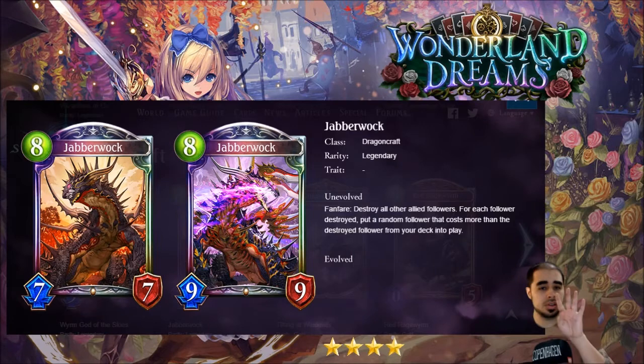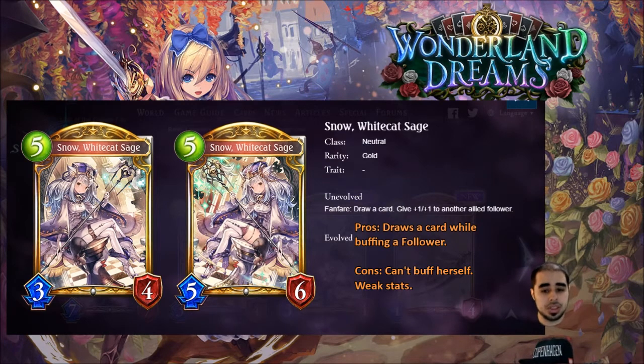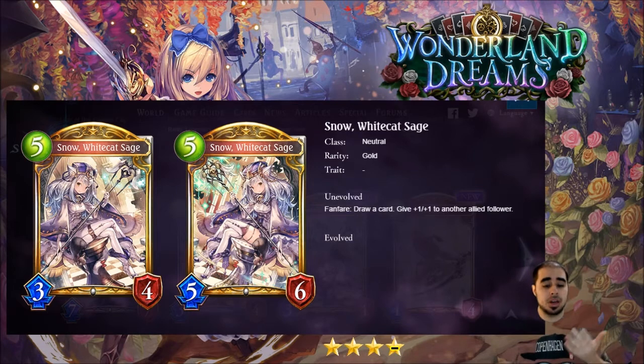Next is Snow White Cat Sage — neutral gold. Fanfare: draw a card and give plus-one/plus-one to another allied follower. The stat line is five, three, four, which isn't great, but drawing a card is really good. If you also get the plus-one/plus-one buff on another follower, this card could be very strong. In a neutral deck she's going to be played a lot — she gives that card draw for Alice combos and buffs another allied follower. Four-minus — I could be overrating her, but she's pretty strong if you get both effects.